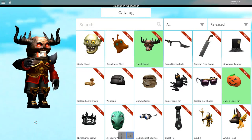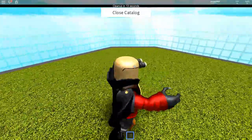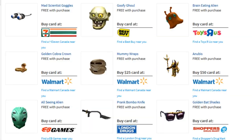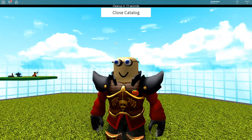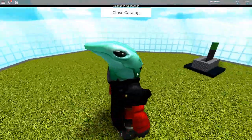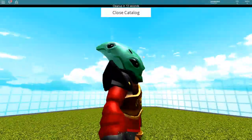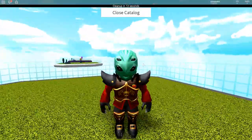If you go to Canada, there are a lot of items that you can also get in the United States because you have a lot of the same stores. But there's also a 7-Eleven where you can get crazy eyes — crazy eye goggles. Then there are the same items as in the United States: the Goofy Gal at Best Buy, the Brain-Eating Alien from Toys R Us, the Golden Cobra Crown from Walmart, the Mummy Wraps, and the Anubis from Walmart for different prices. But then there's a new item at EB Games — an alien head with 6 eyes, four on the face and two where his ears should be. A creepy alien you can get in Canada at EB Games.